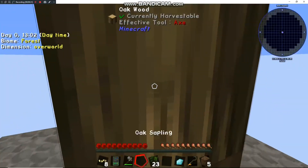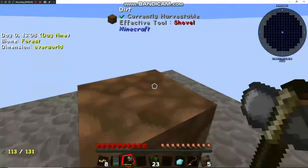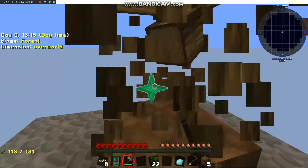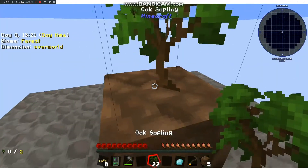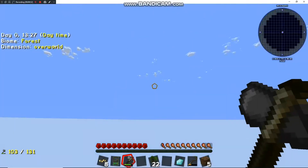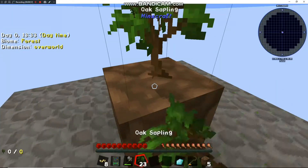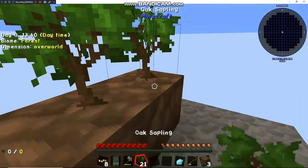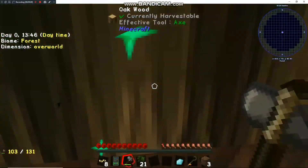The other thing I like about this is it has Inventory Tweaks — I believe that's the mod — which auto-equips the same tool if you break one while using it. This is going to be the first part of the series: farming wood, leaves, apples, basic stuff like that. We'll get some more cobblestone going. I want to get this quest knocked out so I can try to get some more advancement.